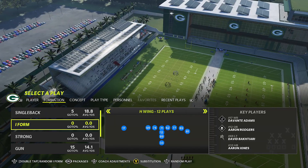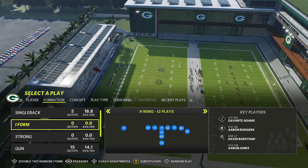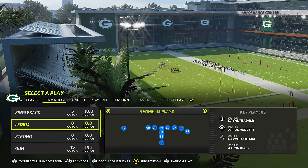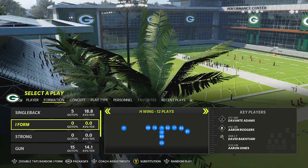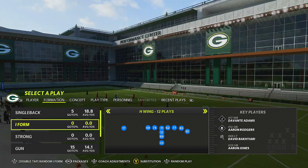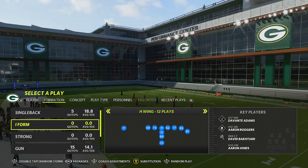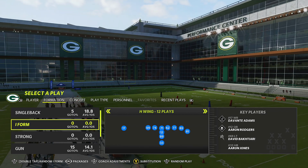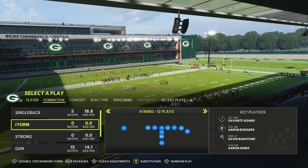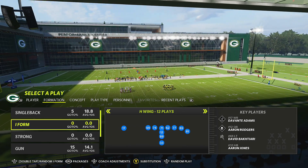One thing I can't stress enough: if you're new to Madden, you need to be in the lab practicing those adjustments. You need to know what vertical hooks do, what hook curls do, what curl flats do, what zone drops do. You need to learn all that stuff if you want to compete at a higher level and win more games. Understanding your defense is probably the most important aspect of the game — offense is cool, anyone can run offense.